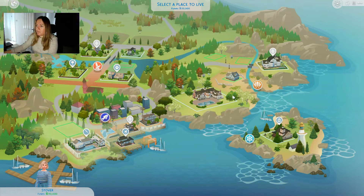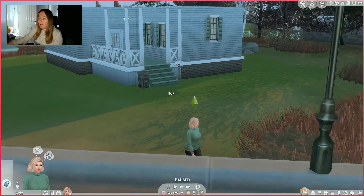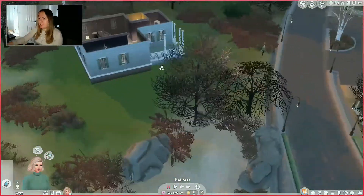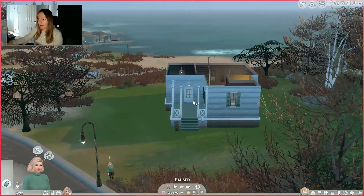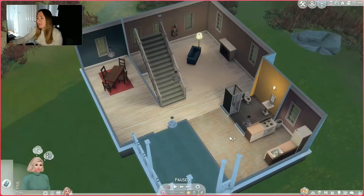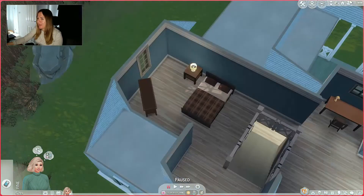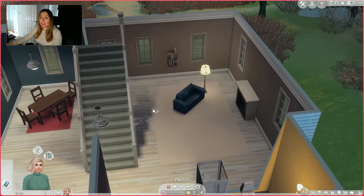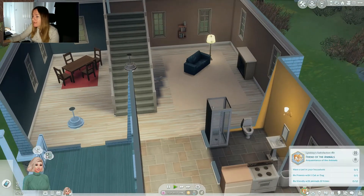We're going to move her into Brindleton Bay. Shall we start in spring? Let's just put her straight into a house - there's only one house, so we'll move her into that one, furnished. I feel like this lot is in a really weird place but that view is amazing. Let's just check out this house - I've only played in it once. I remember thinking it's such a weird house - massive staircase, a weird dining room, even weirder upstairs. She's only got 719 simoleons and I'm not using any cheats to give her more.